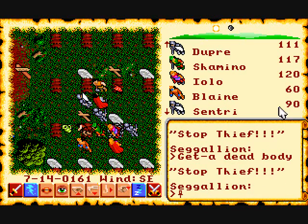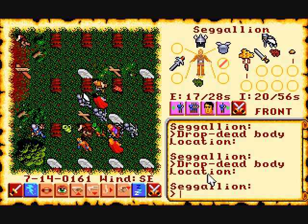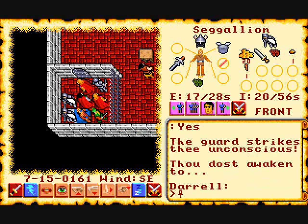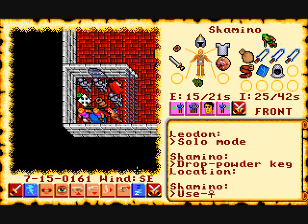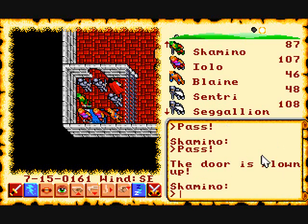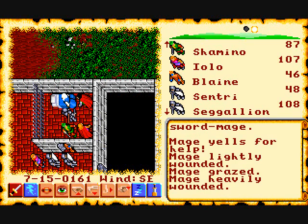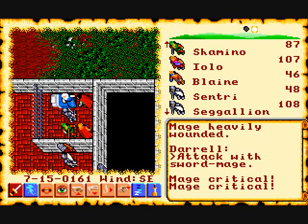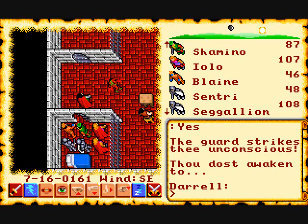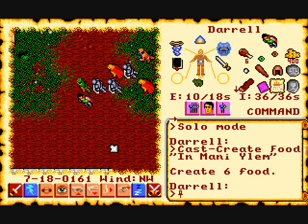Stop thief! Quit stealing the dead bodies. Fine, I'll drop them. The guard comes after us — 'will you come quietly?' Sure, why not. He knocks us unconscious and we wake up in the famous jail cell, but our key is gone. So we drop one of our powder kegs and blow the door off the hinges. Now that the door's gone, let's go attack some of these prisoners again — and the guard says 'will you come quietly?' Sure. Knocks us unconscious and we appear in the same jail cell, but the door's already gone, so we just walk right out and the guard doesn't care. Quirkiness — the game's got lots of quirkiness.